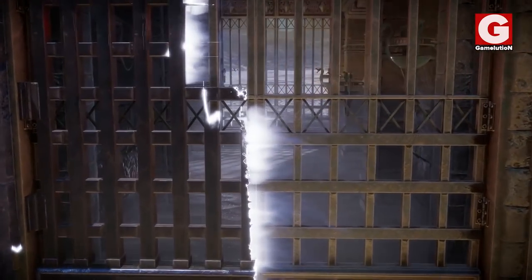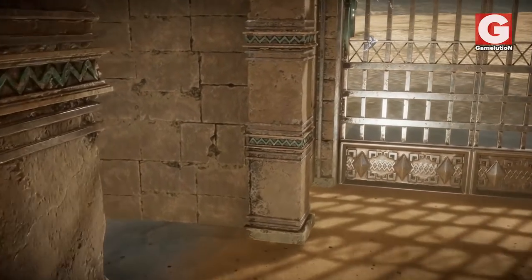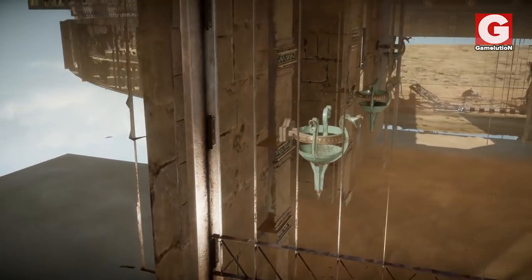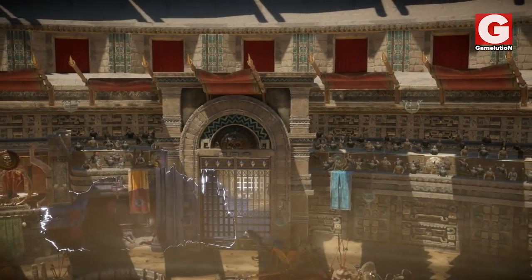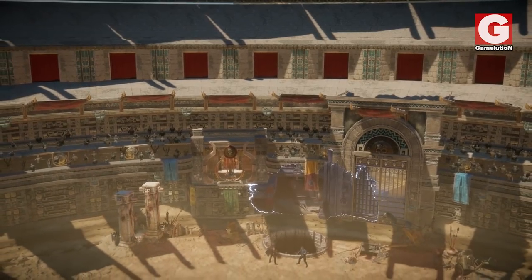Going inside of the Colosseum, I actually expected to find something — maybe some kind of secret or an easter egg — but there is actually nothing. I even tried to get outside of it, and as I expected, there was nothing there either. So we're going to go ahead and explore another arena, a bonus arena for this video.